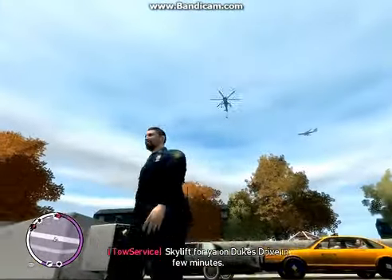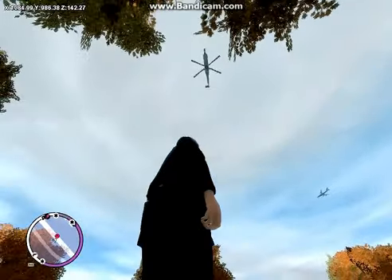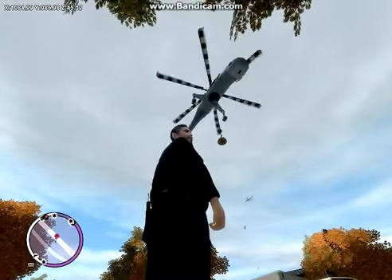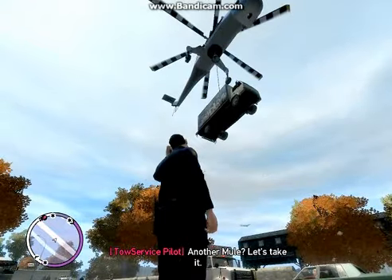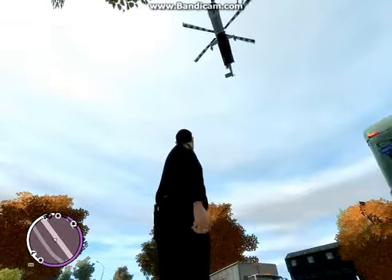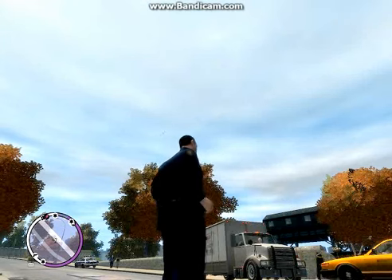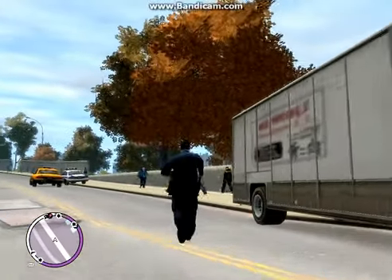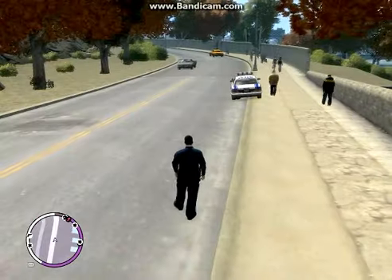Do you hear that? Here it is — the mighty Skylift. It will be available only in The Ballad of Gay Tony. And of course you will be able to turn it off in the INI file. You will be able to turn off the drivers, so if you turn off the drivers they will not come by truck — instead they will come by helicopter to take it.